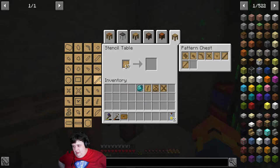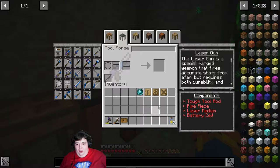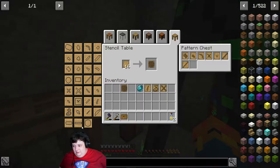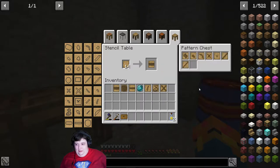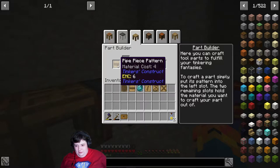Interesting. So I'll use whichever I have. Okay, I guess to make it more — wait, is that a gun? It's a laser gun! I gotta make one. I'd like to make the crossbow but we gotta make a laser gun. So we need a tough tool rod, a pipe piece, a laser cell, a battery cell, and a medium laser. The battery cell, pipe piece, medium laser — that's the big piece — and then the rubber tool rod. Okay cool.